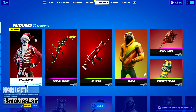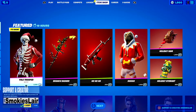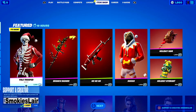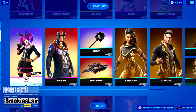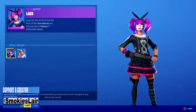Put in creator code Smokey's Lair into the Fortnite item shop before you purchase anything — that's creator code Smokey's Lair, just like it is in your lower left and lower right hand corners. Put that in before you purchase anything in the Fortnite item shop, the Epic Game Store, or the Rocket League item shop. Don't leave us out — hit creator code Smokey's Lair, all one word.